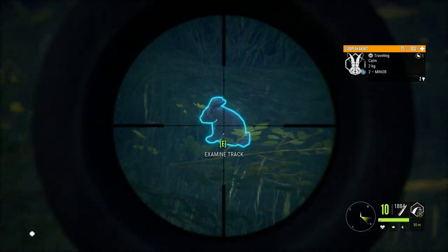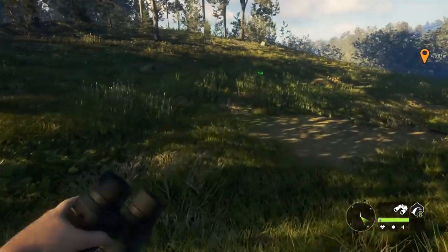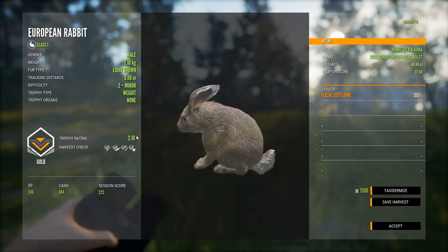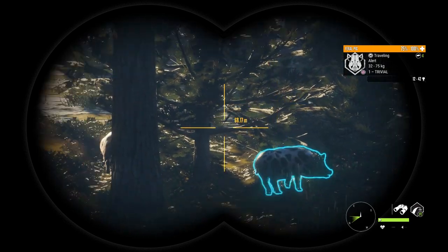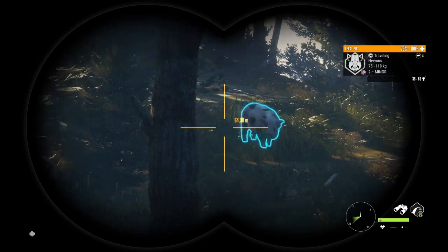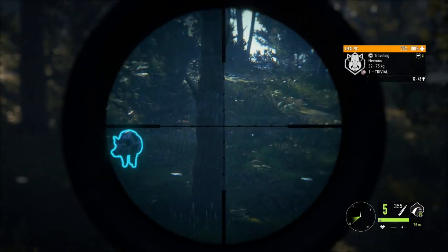I brought the .22 so we should be just fine with these. They seem to spook in the same way here as in Hirschfelden — you can basically run all the way up to them and pick one or two before they decide to run away. Got a nice light brown one right here. I've been excited to see these bad boys and it turns out they're all females apparently. I've really been looking forward to seeing the feral pig — as soon as it was announced I knew I'd be happy with it.